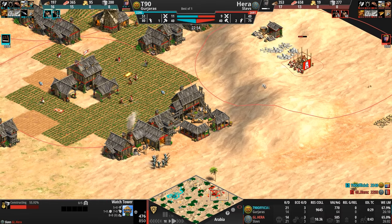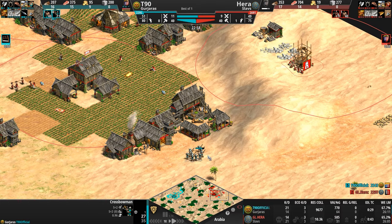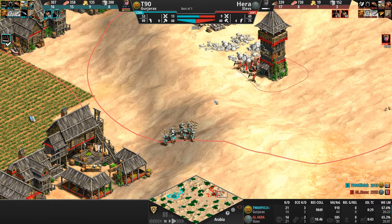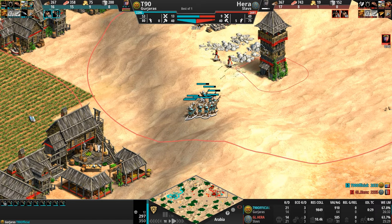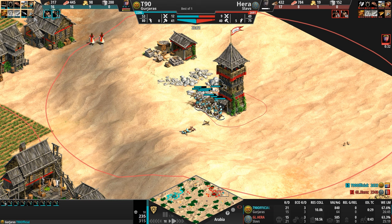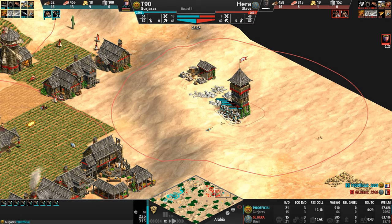A tower is definitely a good choice against a low HP unit like a Crossbow, which has 35 HP and no armor of any kind. T90 knows that there's a shelf life on these Crossbows — the Gurjaras don't get Arbalests. You'll see that black square at the top left of the screen. So there's a shelf life to these Crossbows; they're not going to last very long into Imperial.